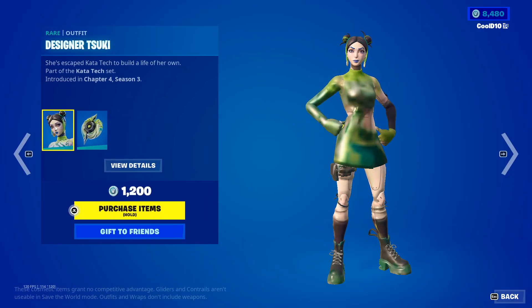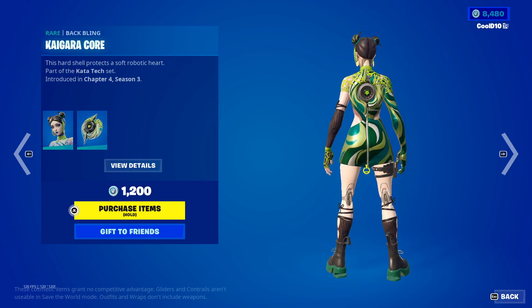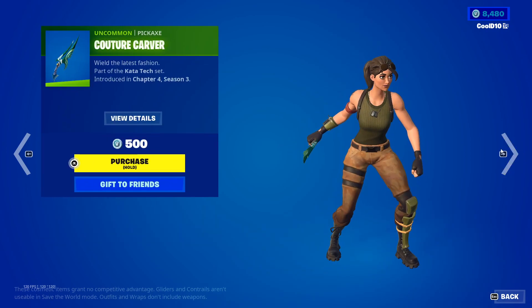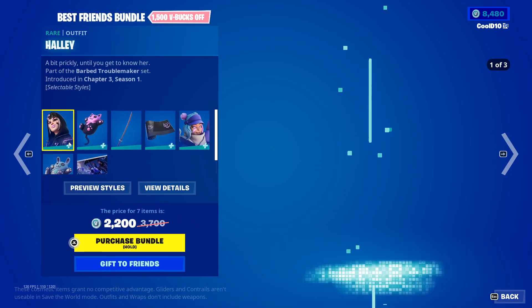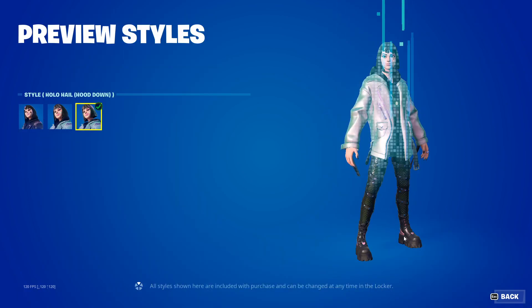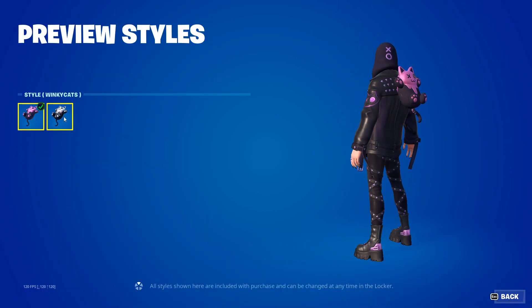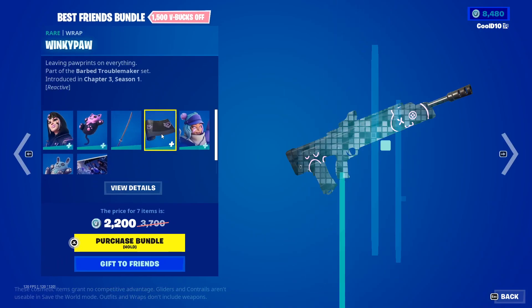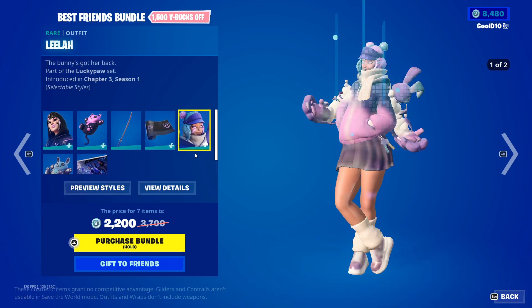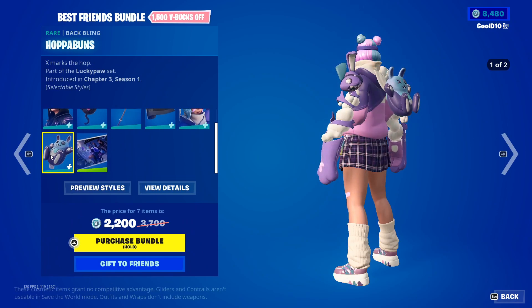Next up we got Designer Zuki and Kai Gara Core. Then we got Kutu Kuchar Carver, Haley Default, Hollow Hail — Hood Down — and Wiki Cats Default and Hollow Hail.